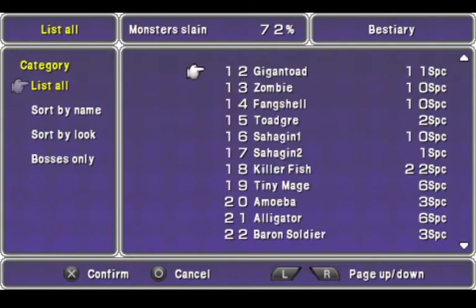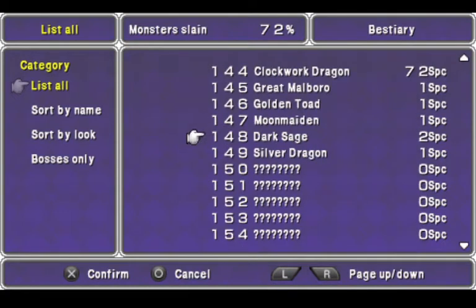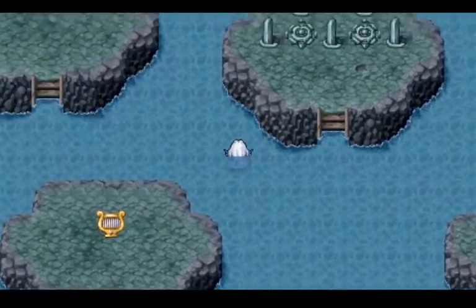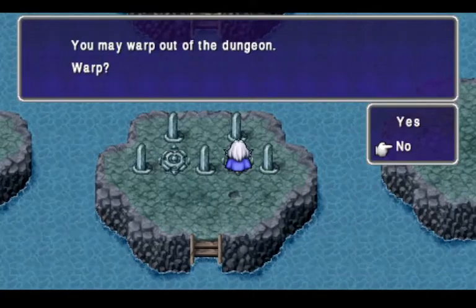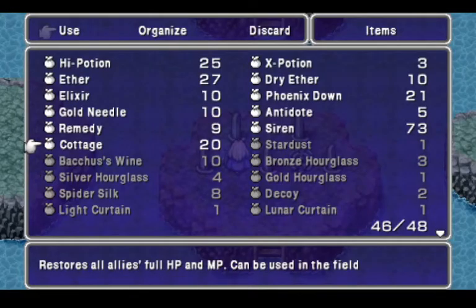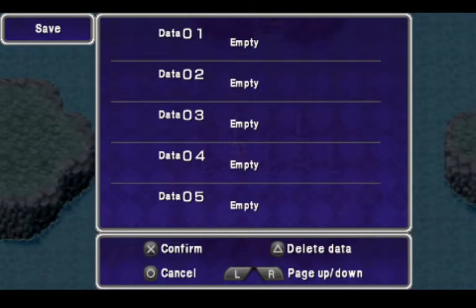We have now filled in everything on the Blue Planet in terms of bestiary — filled in right up to the enemies we saw in Cave Bahamut, not the Behemoth. There are these five weapons here. We can take a little camping break in this area — there's no random encounters on this floor, but we have some bosses.